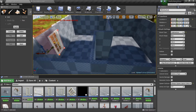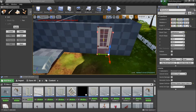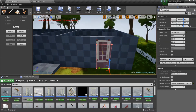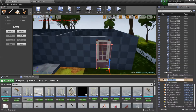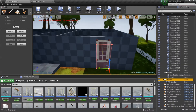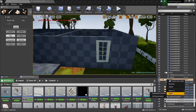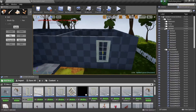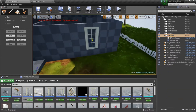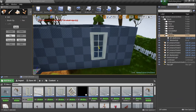Before you go ahead and place your window sub, make a new folder and call it 'window.' Add the actual window asset and the window sub inside it, then move the window folder into the house folder — that way everything in the house can be found in your folders and everything is nice and organized.